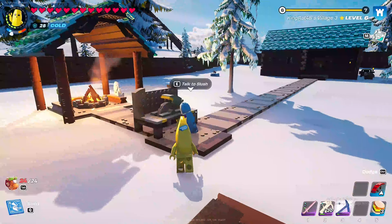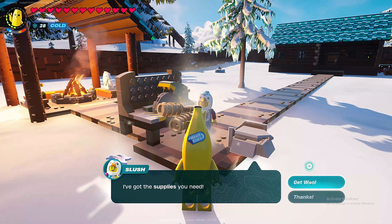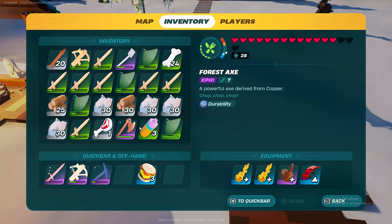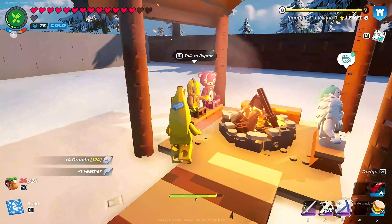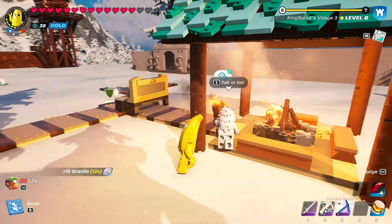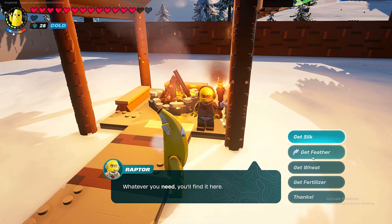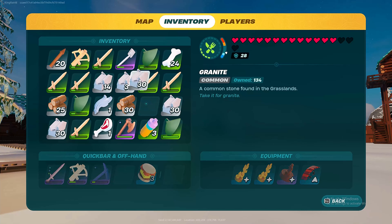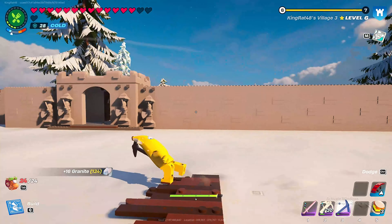Time to take a quick stop at my villagers to see how their jobs are doing and maybe get some more resources. We're getting some granite from them — four granite. Got some from one villager, ten from another. Raptor had nothing. We'll put those in the chest later.